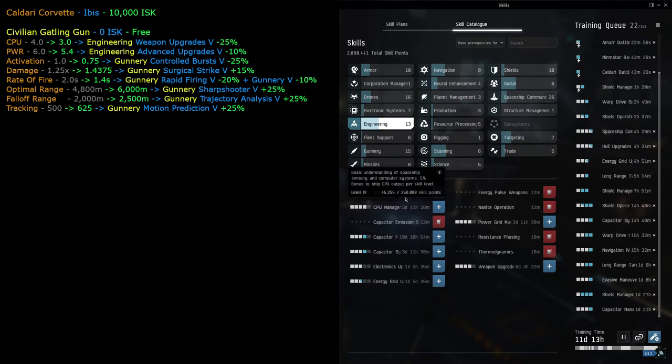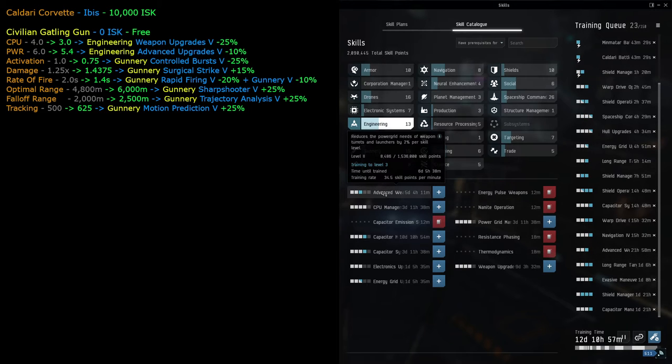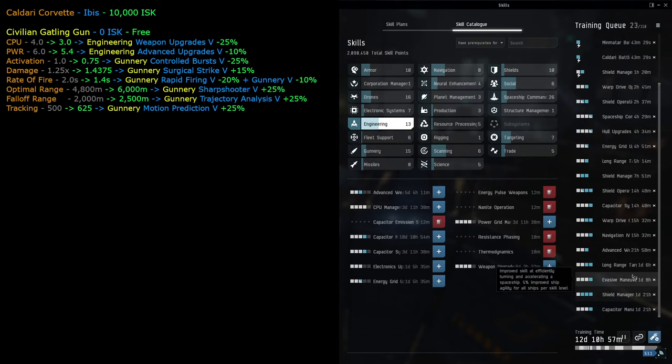Advanced weapon upgrades takes about 21 hours 50 minutes for level one. Level four would take about five days four hours to train. We'll just get it up to level three for now. These skills help us fit turrets more easily by reducing their CPU and power grid requirements.